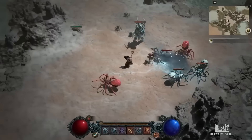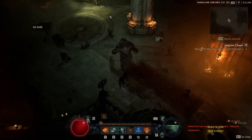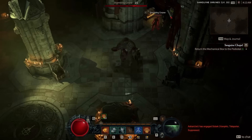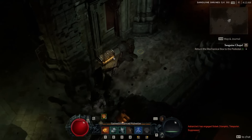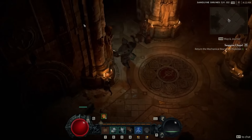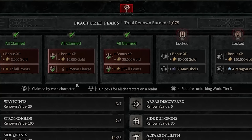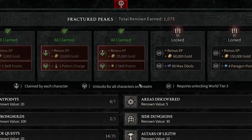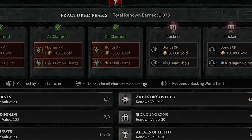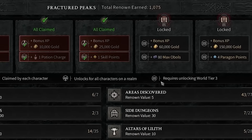When it comes to which activities provide the most XP in order to get to level 36 as fast as possible, make sure you're clearing strongholds, dungeons, quests, and world events, because they all grant bonus XP upon completion. It's also important not to forget to view your region progress and claim your bonus XP, gold, potion charges, and skill points. You can advance your region progress by discovering areas, completing side quests, and other listed activities.